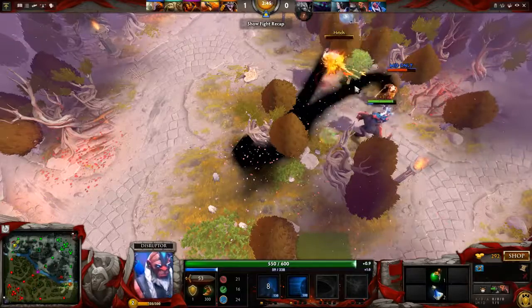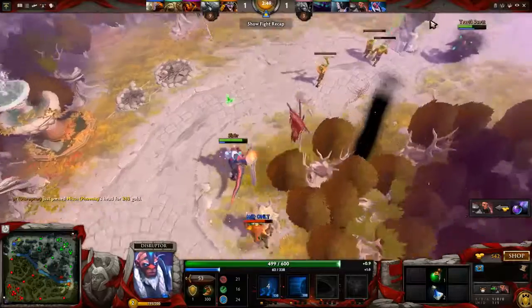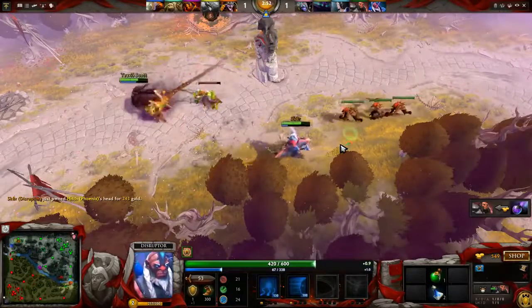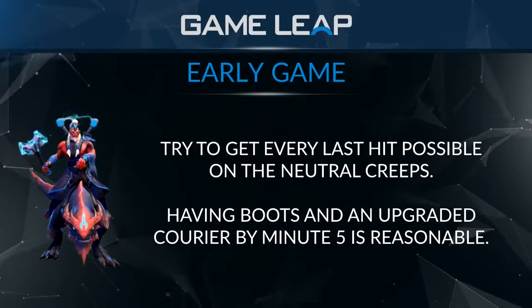You can usually find a kill with a simple Glimpse back. Disruptor is very scary for offlaners because they can't run away, which is what offlaners spend 75% of the laning phase doing. Make sure you're efficient at last hitting the creeps you pull as well.